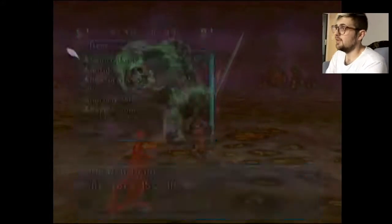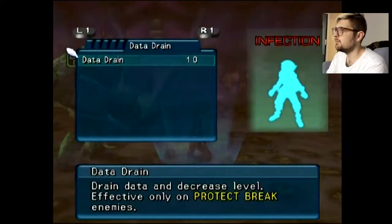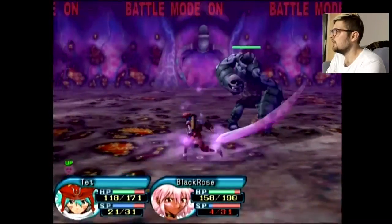You go into your menus a lot in this game. Killed her already. The whole point of the game — the data drain — is the only way to beat a boss. This game has a lot to do with viruses and data and knocking things down to the next level. Viral infection is spread. Virus Core C. Now we can hurt it.